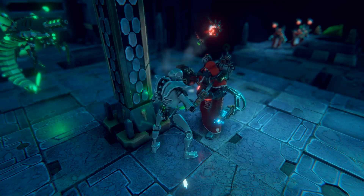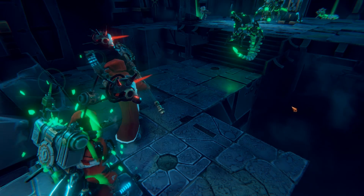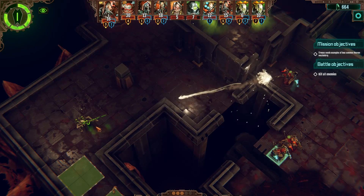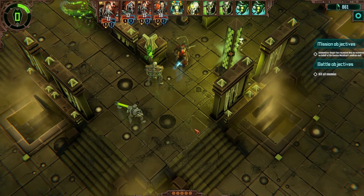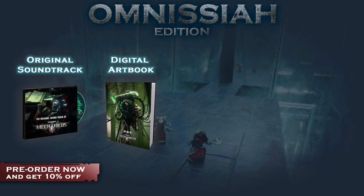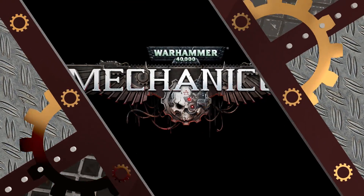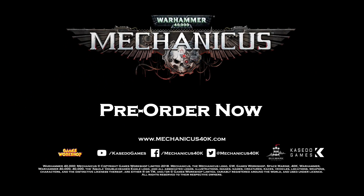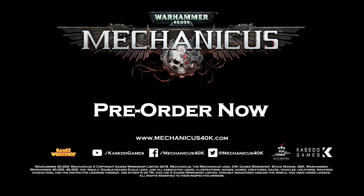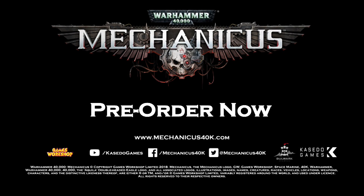So that was just a taste of the amazing customization options that are going to be available to you in Mechanicus. Remember, you can pre-order Mechanicus right now, and also buy the special Omnisire Edition. This will give you the base game plus some really cool content such as the amazing soundtrack, digital art book, special melee weapon, and an e-book. Let us know what you think! Give us a thumbs up and comment below, and why not subscribe to the channel to be the first to get all the latest news on Warhammer 40k Mechanicus. Until the next video, may the Omnisire be with you.